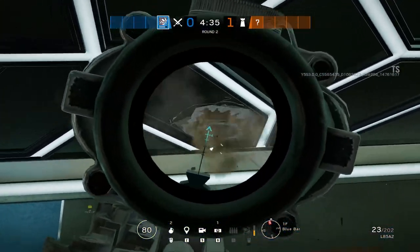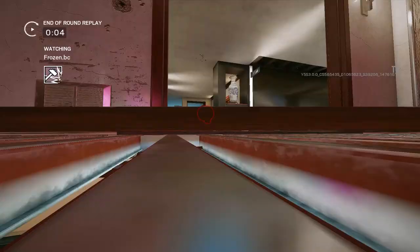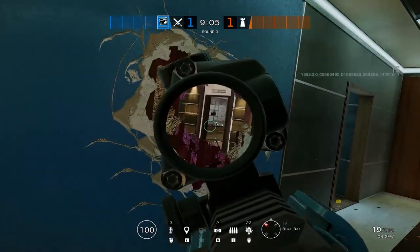By opening this part of the floor, you can nade the vase from Blue Bar. By opening the Blue wall and the Couch wall, you can get a deep angle in the kitchen.